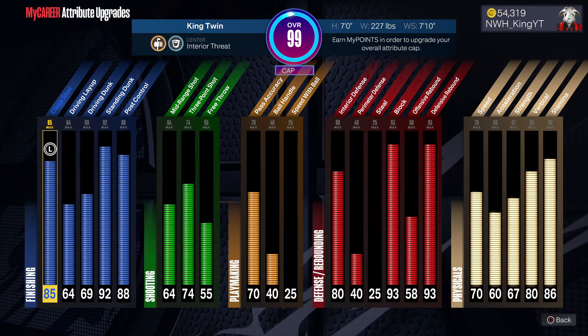Let's go to these progressions. This is capped at 99 overall — Interior Threat. I can get Sharp Ticked, but Sharp Ticked don't even much work in the game because the shooting is so bad. So if y'all peep it out, copy these stats — I'm telling you, you won't regret it. I'm gonna have to drop some clips with this build.